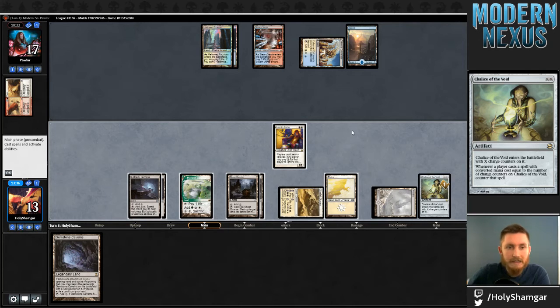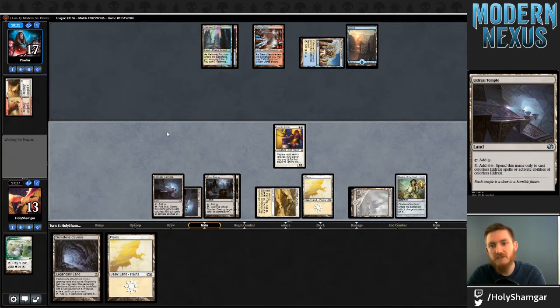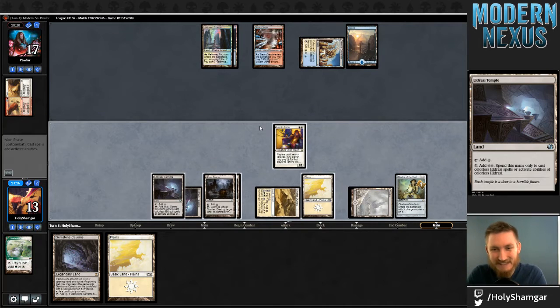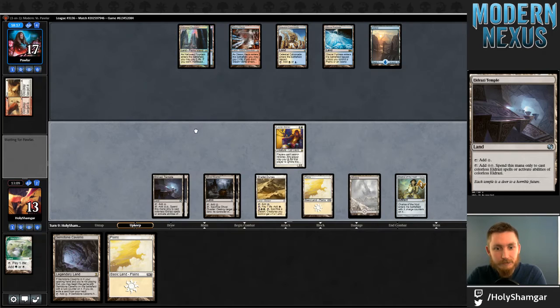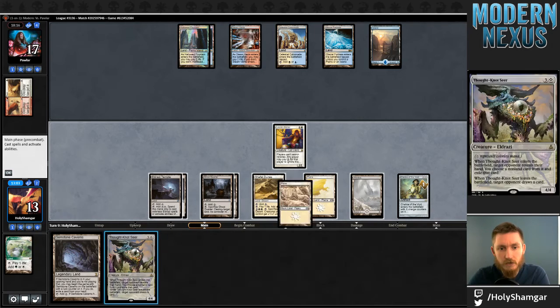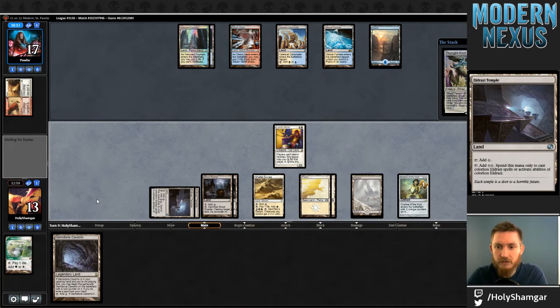I would hate to get Snapcastered here — that would just be really bad. I'm just going to draw here so I don't walk into that. I knew I was going to try to punt with this Arbiter — gotta be extra careful when Arbiter is near me on Magic Online. I don't already have a gemstone in mind, so I'll play this land anyway and try to resolve this Thought-Knot Seer. I like playing the land out just in case of Logic Knot, though it's not really going to do much for me anyway since Logic Knot can counter for five.